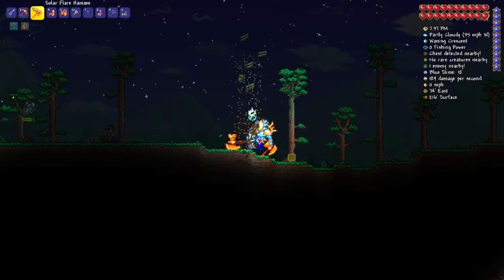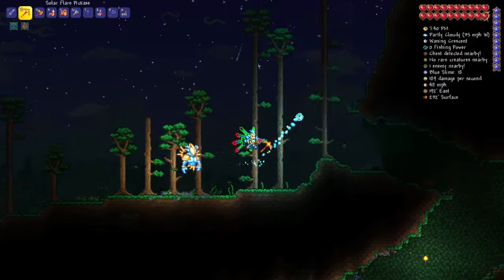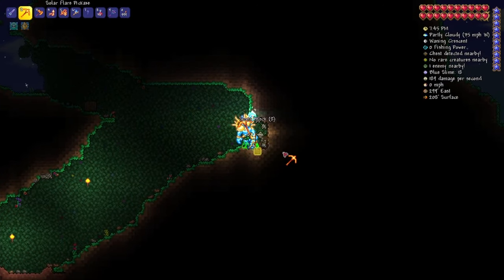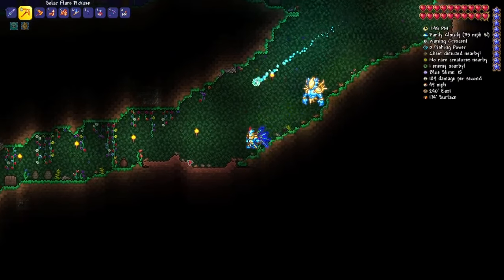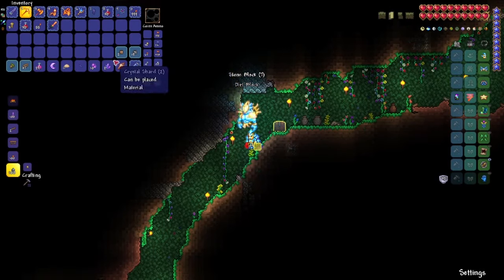For the wood, you have to chop down a tree. For the stone, you have to come underground and just dig this grey stuff right here. I've already got 12 stone right there — it's really easy to find so you won't have any trouble.